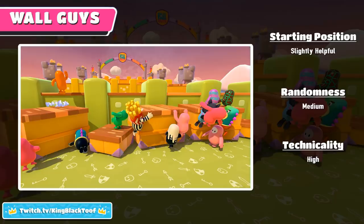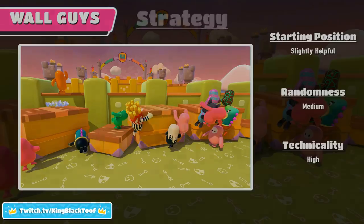The starting position for this level is slightly helpful. There are only ever two lines and being on the front one gives you a little extra chance to get ahead, but if you're on the second one you can still get ahead of everyone else. The randomness is medium — basically it's the block positions which are randomised, which can help or hinder you. The technicality is quite high: you've got to be good at grabbing, climbing, jumping, diving, and parkouring in general.